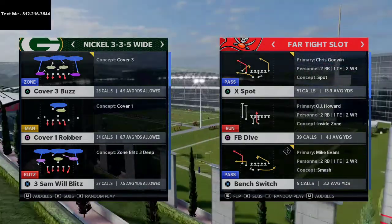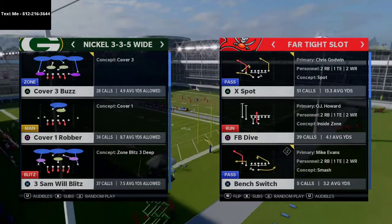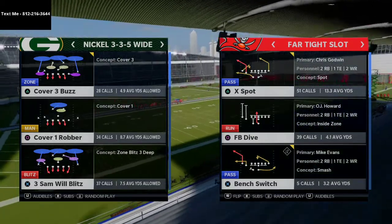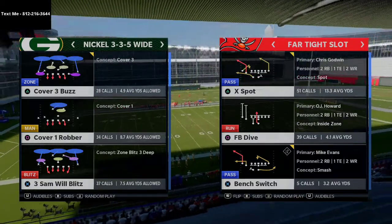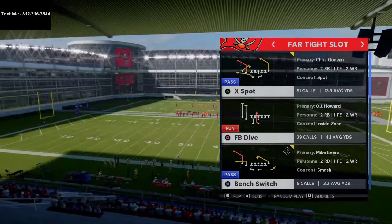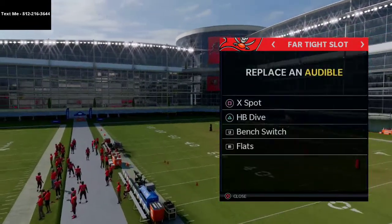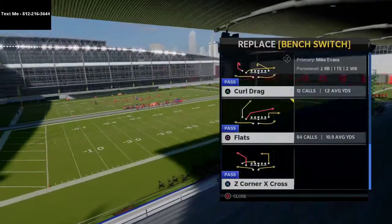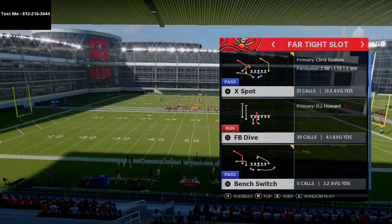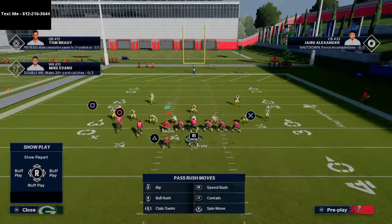If you want the best defense in Madden, that link is in the description — it covers 335, 335 wide, 46, 3-4 bear, big nickel over G dollar, 326, everything you need to know. But right now I want to show you the popular defense a lot of people are using: Mike Blitz 3. We're going to come out and play X Spots, my favorite play from this formation.